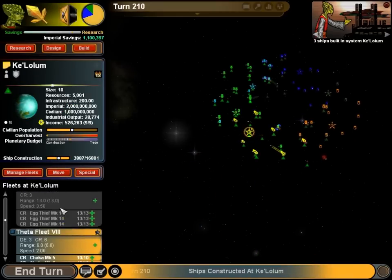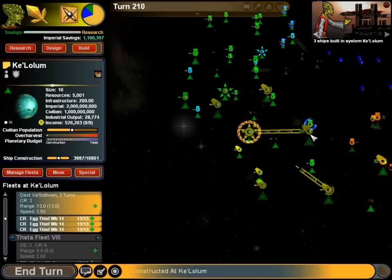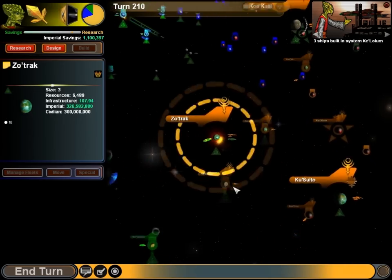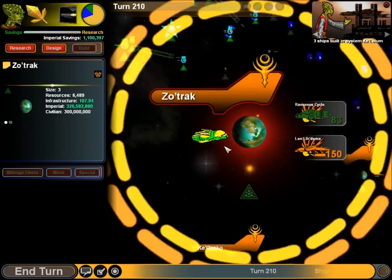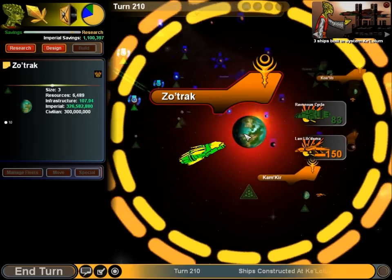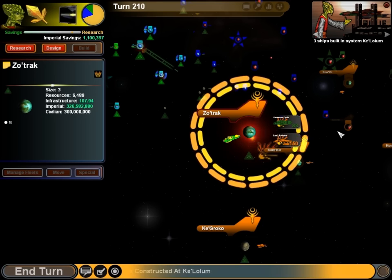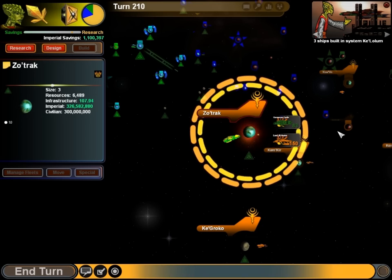Let's send these guys to Sotham — put up some front line defense against the enemy. I'll tell you what, Zotrak is the place to watch though — our fleets now converge. Well over 200 vessels for the enemy, 100 for us, and we've got dreadnoughts. How is this gonna play out? I guess you'll have to watch the next video. I'm Hunter Black Luna — thank you for watching, and I'll see you guys next time.